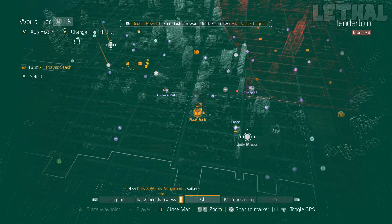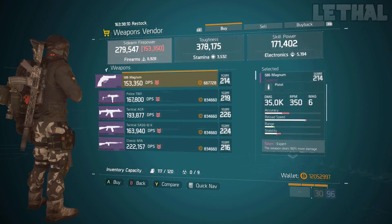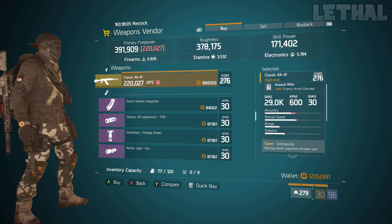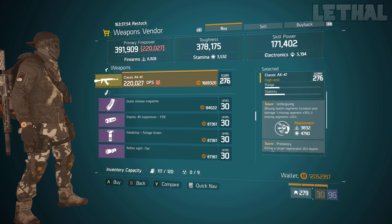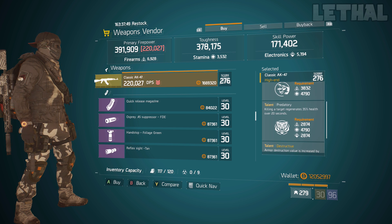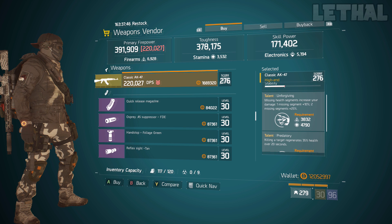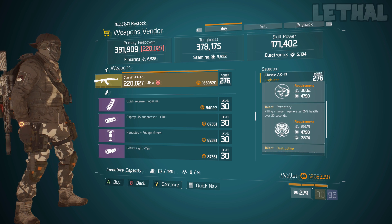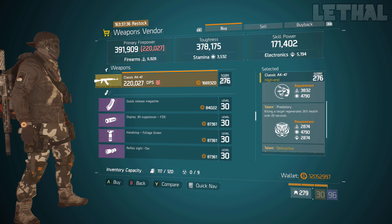The next vendor is the Meat Locker safe house — there are two items I'd recommend. First is this Classic AK-47 with 22% enemy armor damage, 29k base damage, and the talents unforgiving, predatory, and destructive. Those are pretty good PvE rolls and you can leave it as is, but if you want to change something, get rid of predatory and go for responsive, vicious, or ferocious.